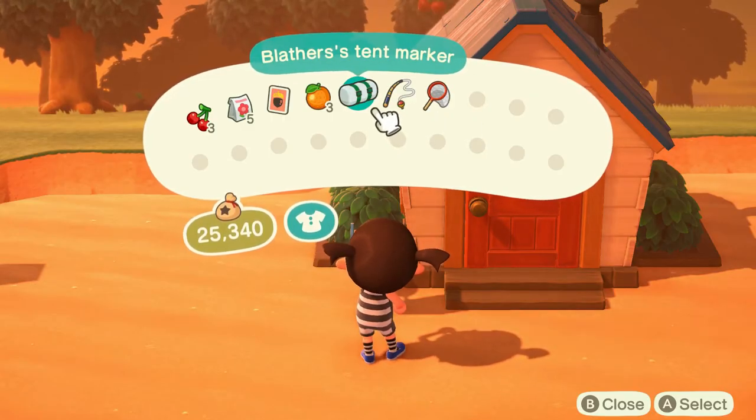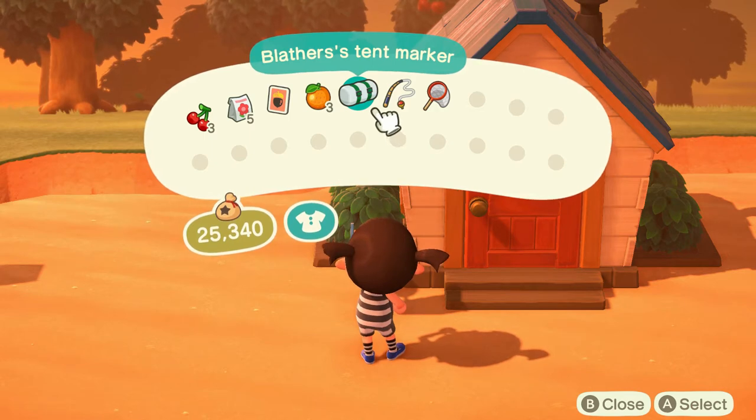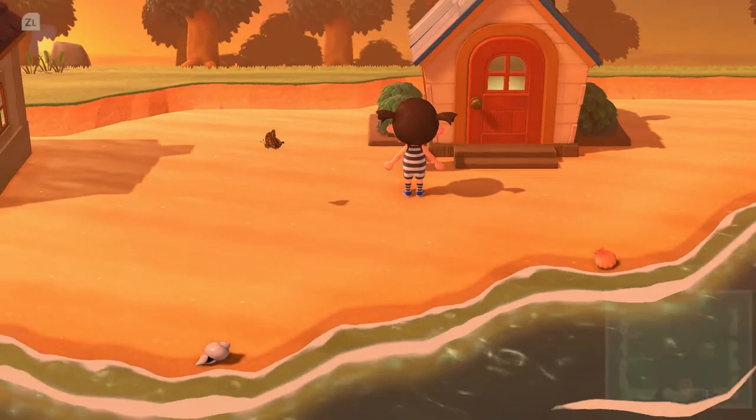This is Blather's tent, and I'm still on the fence about whether I want to leave it as a tent or upgrade it to the first version of the museum. I definitely don't want the biggest museum - I either want the smaller museum with the teal roof or the tent. The only problem is, if I want to keep it as the tent, I can only place it one time - it won't let me move it as a tent, only as a building. So I really have to think about wherever I place this.